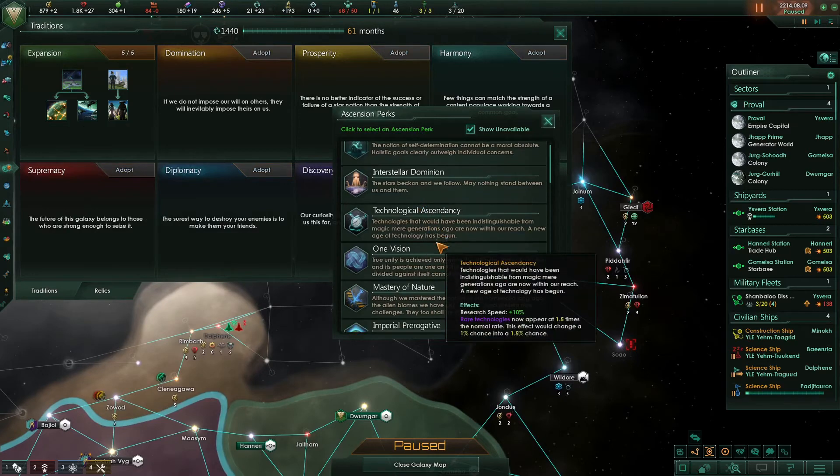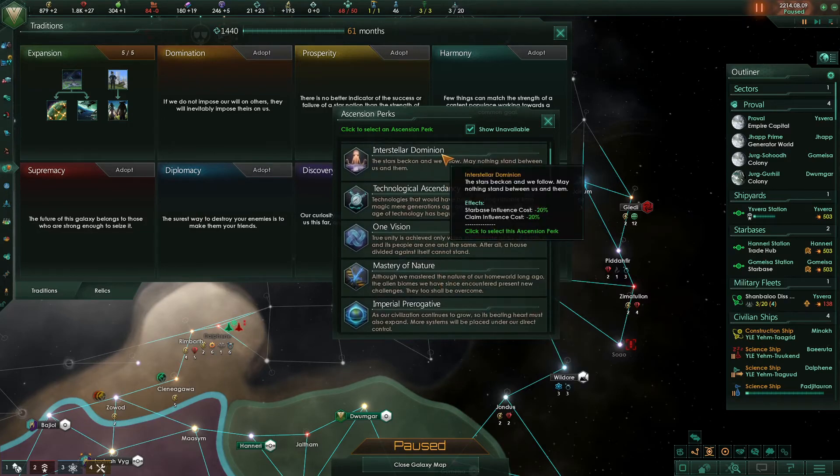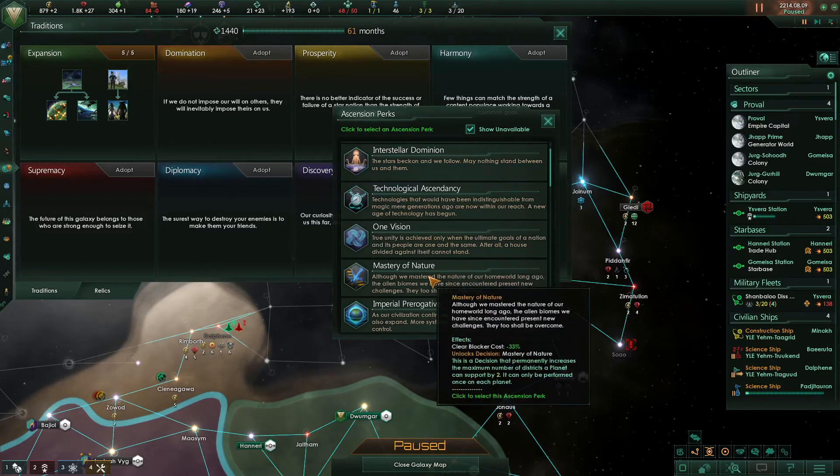The first ascension perk — there's one you should always select. Let me go through them quickly. Interstellar Dominion reduces our influence cost — that can be okay, but a 20% discount is something you can get from two technologies in society research, so it's not fantastic. Technological Ascendancy adds a 10% bonus to our research speed — that's fantastic, and it's there the whole game. One Vision increases unity and decreases amenities usage — useful for a unity build. Mastery of Nature allows more districts on planets, which can be useful later when you've outgrown planet size.